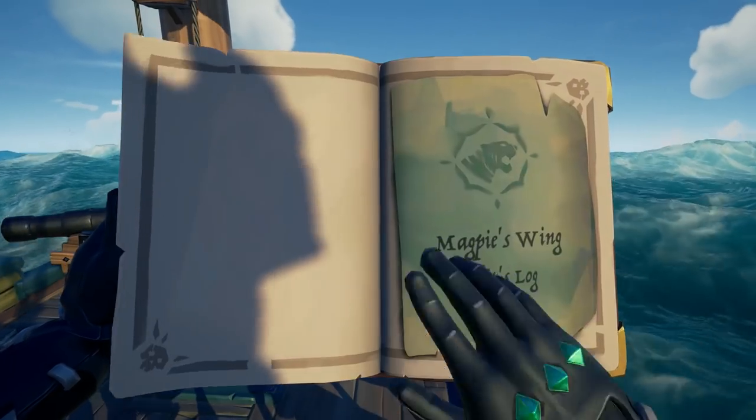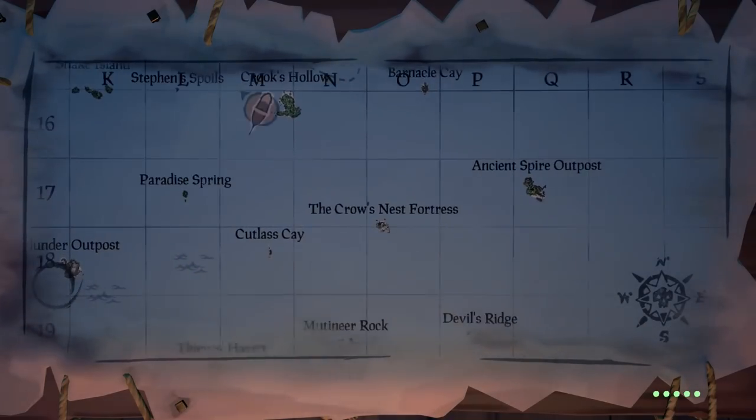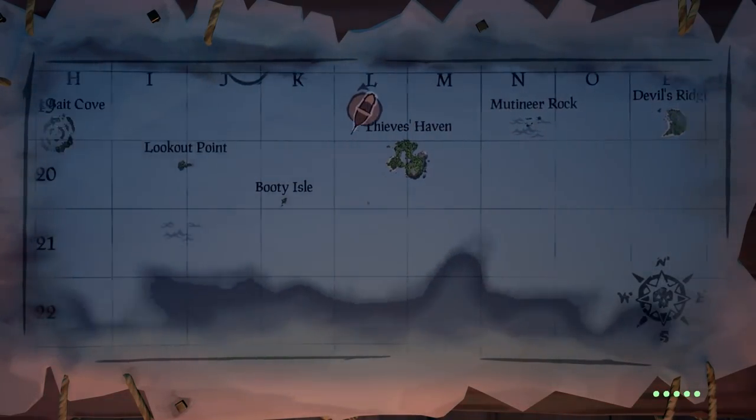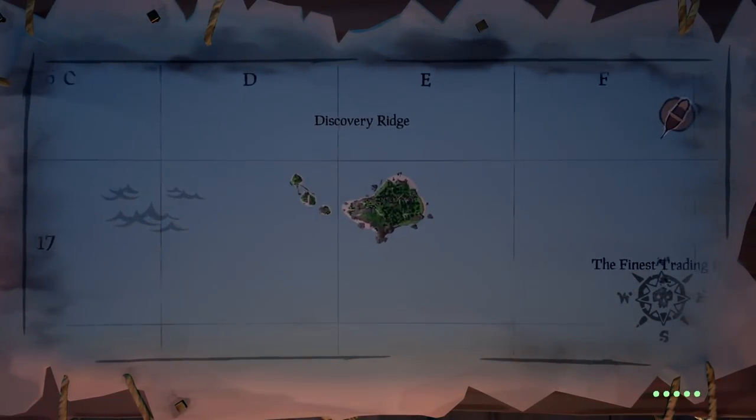Step 3. This log will tell you the journey of the Magpie's Wing. You want to head over to the map on your boat and follow the path laid out within the log, rather than actually sailing there yourself. It will give you a starting location and then compass directions to where they threw the chest overboard. The log will have multiple start points and multiple directions it could have gone in, so here are some options to help you in your journey.